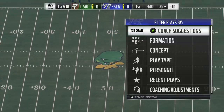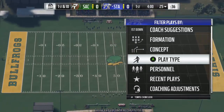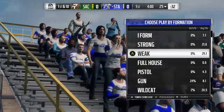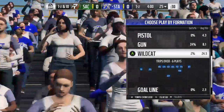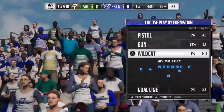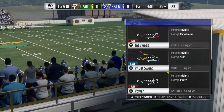So what we're going to do is go chew the clock. Formation: Wildcat. Move the right stick to put our fastest player behind center — mine's Barry Sanders, number 20. So there we go, power run.